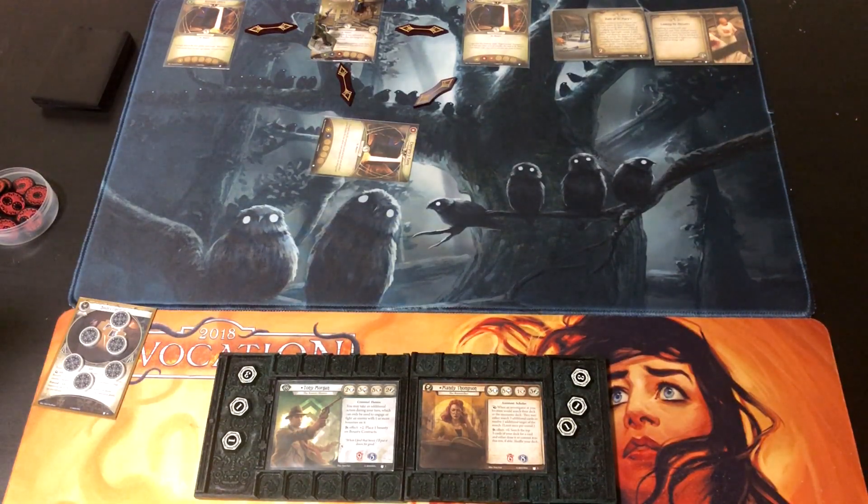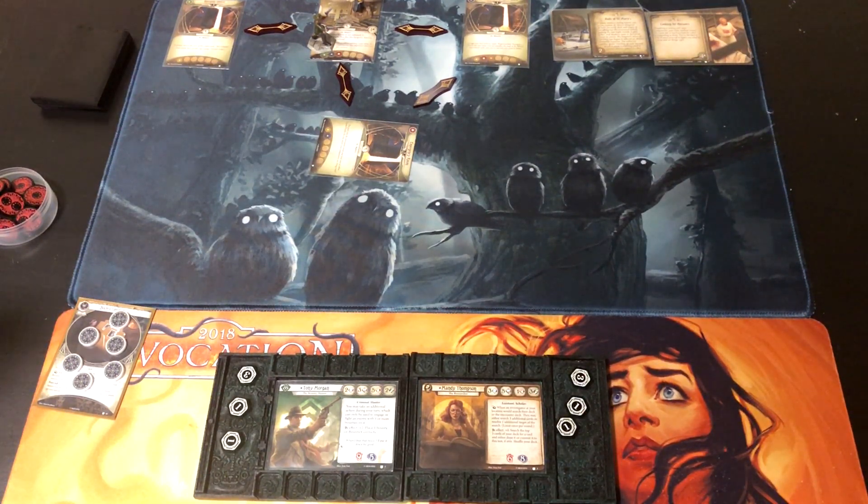Welcome to Winging It. We're playing Arkham Horror: The Card Game today. This is Waking Nightmare, the first scenario of the second campaign in the Dream Eaters cycle. There are actually two different interlocking campaigns in the Dream Eaters cycle. This is the Dream Quest, where Luke and Tommy are going off doing dream stuff, and then there's the Waking Quest with Tony and Mandy.